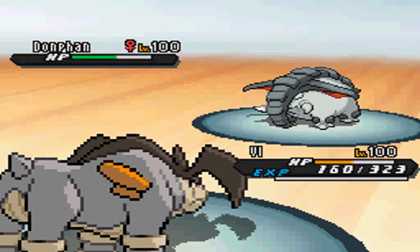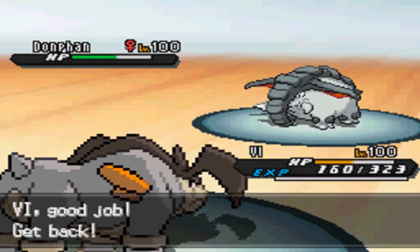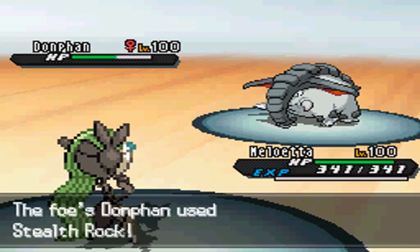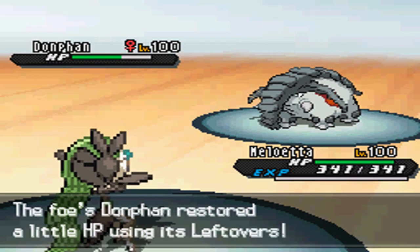I'm going to go for the Close Combat — figured it would be my safest option. And oh my, that CC does a lot. I'm only running a Jolly Nature Terrakion. It actually has Rock Gem. But since I cannot two-hit KO him, I'm going to switch out and go into my Meloetta.